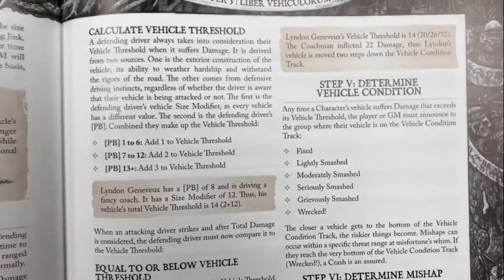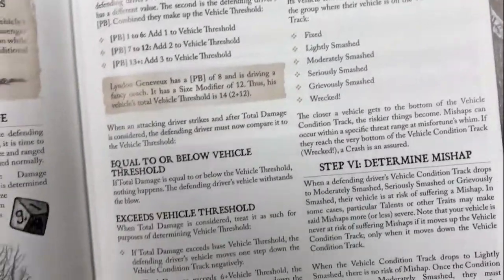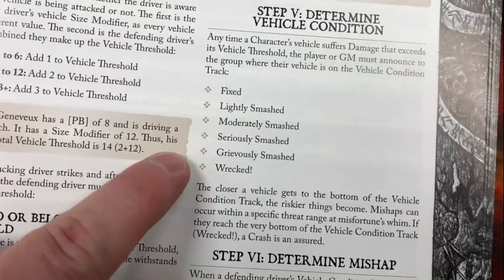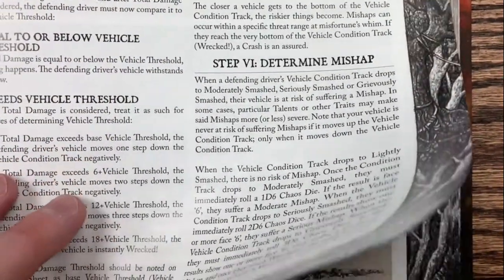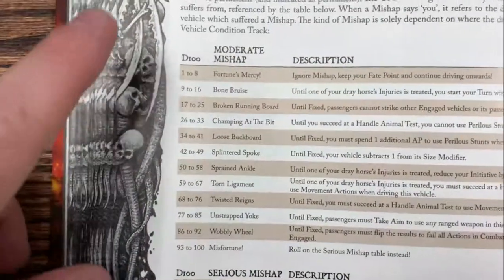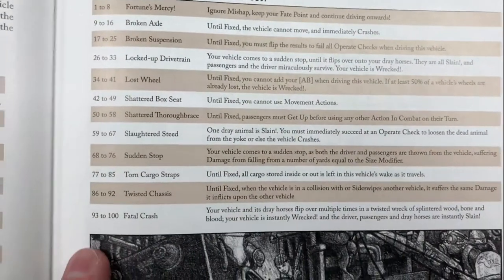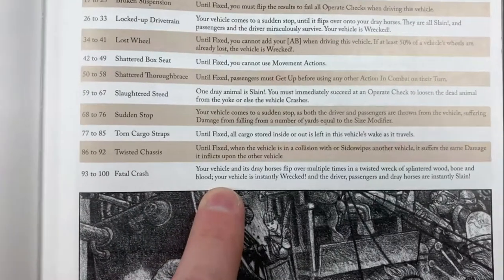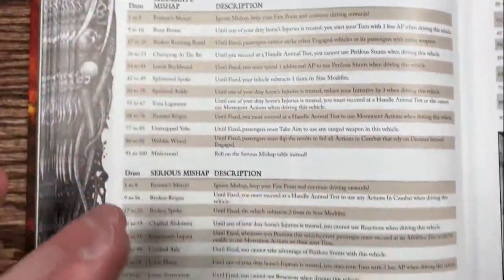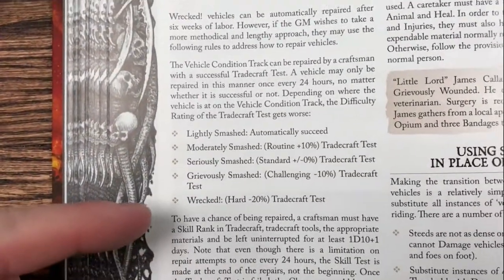We also talk about vehicle conditions, because much like player characters who have damage condition tracks, vehicles have a vehicle condition track. As vehicles get lightly, moderately, seriously, grievously smashed, and eventually wrecked, mishaps happen. Just like when a character suffers injuries, vehicles suffer mishaps - there are moderate, serious, and grievous mishaps corresponding to moderate, serious, and grievous injuries. The ones at the bottom are always the worst, like fatal crash where you and everything is dead - there's a 1 in 300 chance of that happening. Your vehicles have to be repaired to move them up the vehicle condition track.